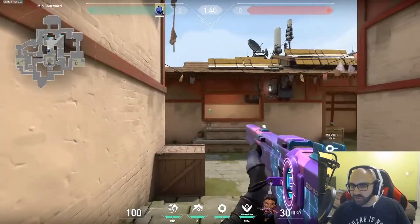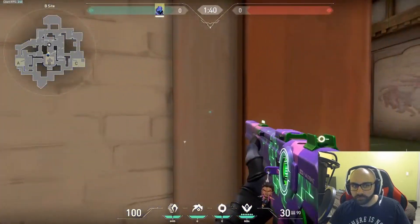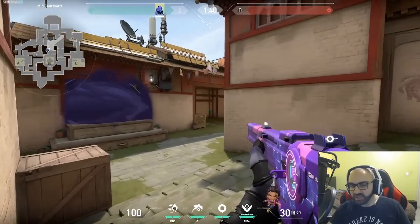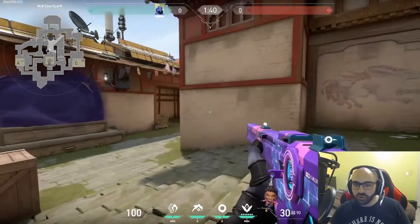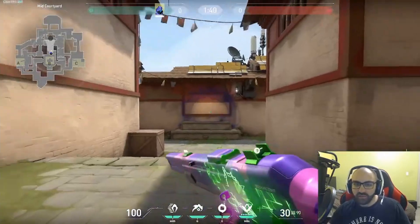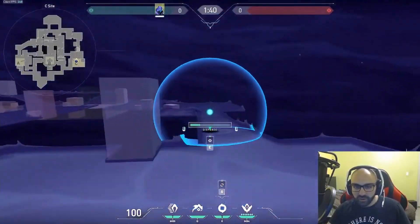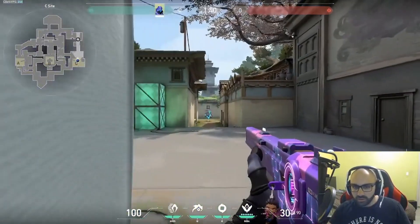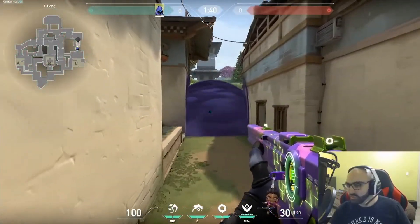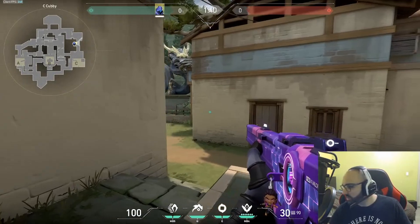It's way easier if you smoke off window. You can walk up and they now have to push out of the smoke to even see you — you can hold B main for free. Or if you have a Jett on your team who's OPing, they can walk up, hold the angle with the OP, take the shot, dash out, and not worry about window. Similarly, you can smoke C long on defense — if nobody's pushing, you can just walk up to cubby for free.